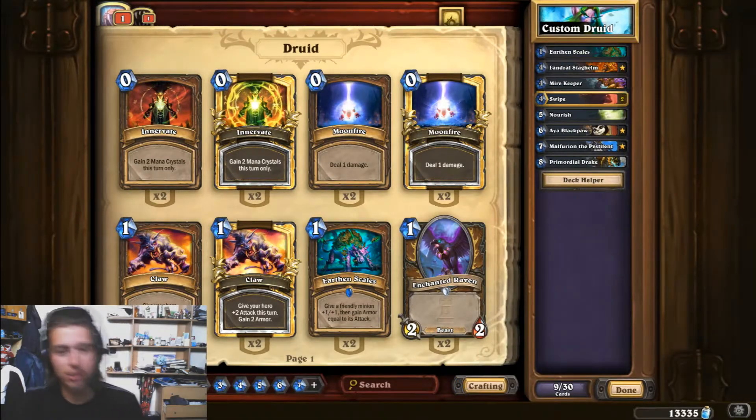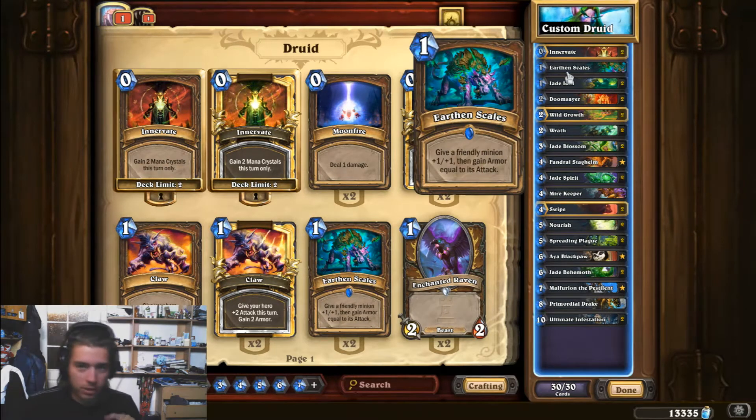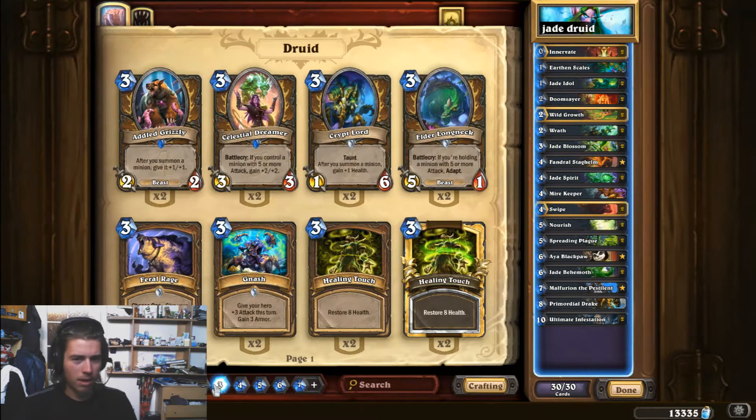Hey guys, it's KDK here and today I'm going to try out Dalson's rank 1 Legend Jade Druid. The interesting thing about this particular Jade build is that we are running Earthen Scales, which a lot of people cut recently. I was wondering why, because I still feel it's a strong card. When you remove the Feral Rages from the deck, I don't feel that safe against aggressive decks, so I really like this inclusion. Malfurion gives you armor, and like 2 armor option to get 3 armor per turn, but not every game you're able to play him. The Earthen Scales is just 1 mana, so it's really flexible.